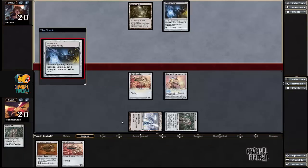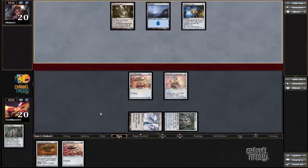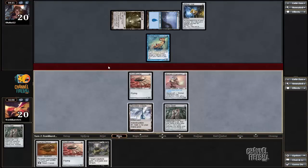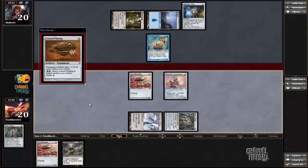If I draw a land or another Mox Opal, I can just immediately put Plating on here and get in for a ton — assuming he doesn't leave open a Mutavault, which is a good answer to Edge Champion. It's a good start. It's not the worst, because if he wants to try to block with Mutavault, he can just kill it, but it's also not the best.